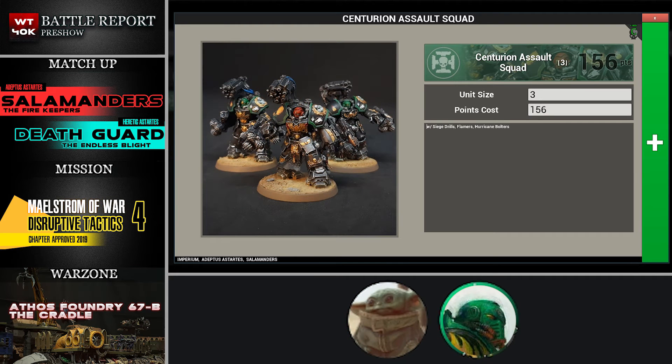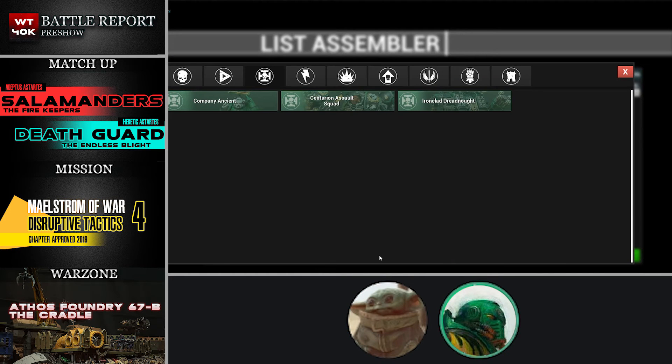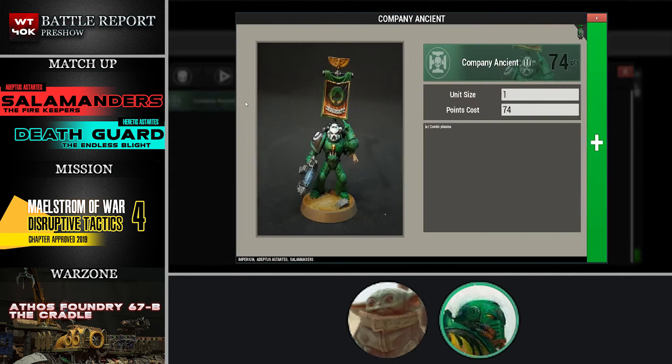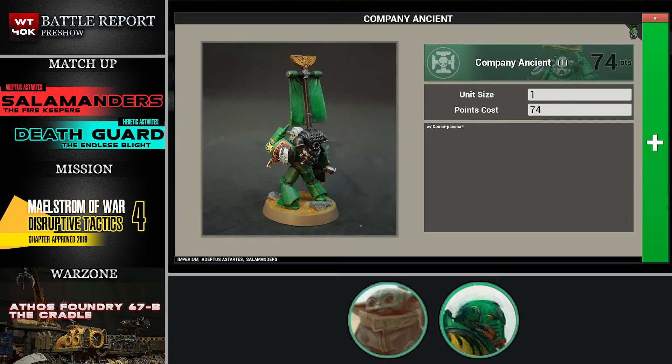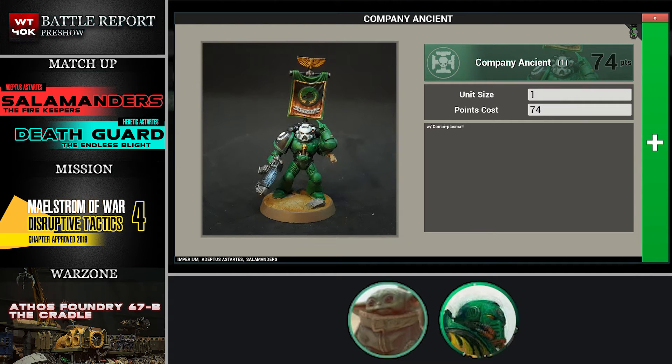The next and last elite of this detachment is a Company Ancient — a standard firstborn marine with a combi-flamer and the Company Standard, the Astartes Banner. Maybe some guys on a four-up, if they die, they can shoot. He holds the flag, makes them shoot, makes them punch — pretty good.